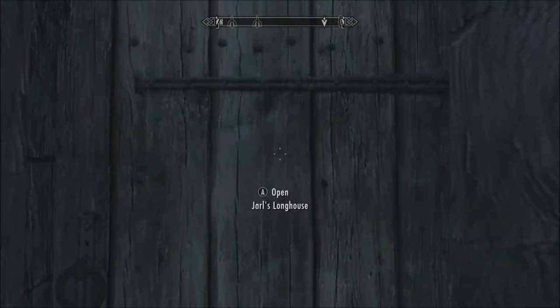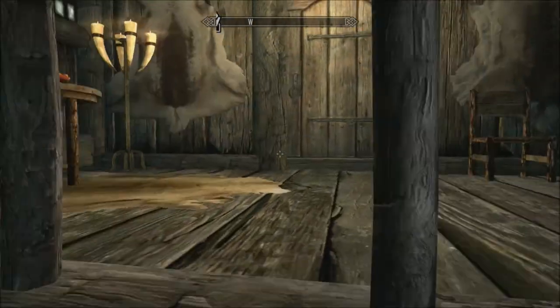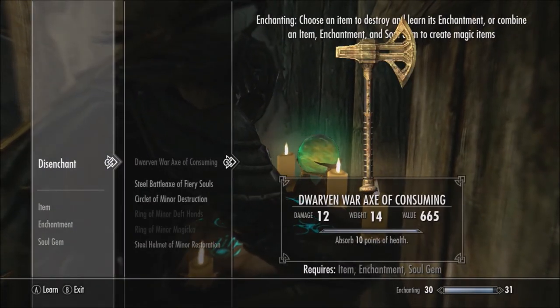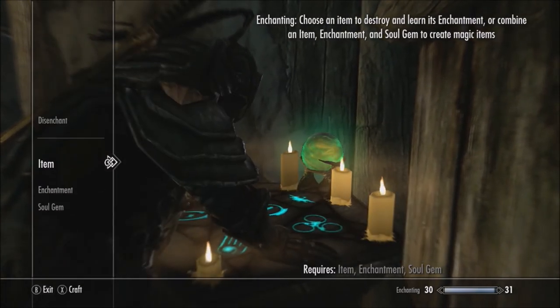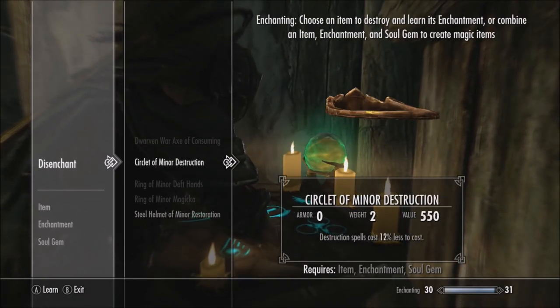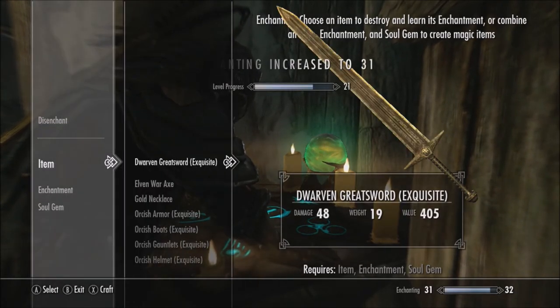Jarl's Longhouse. I don't have anything to drink in here — well, at least nothing I can use to hydrate my throat. Let's have this here. Still can't believe we found that. Circlet of Minor Destruction — that'd be a good one to have on me. We'll do that, even though I don't necessarily need it now.